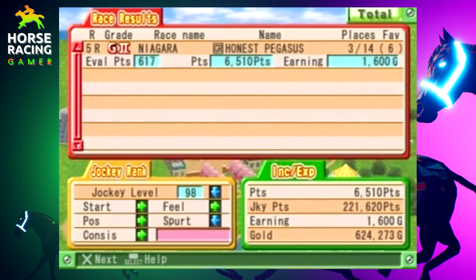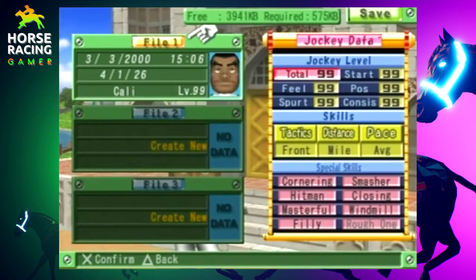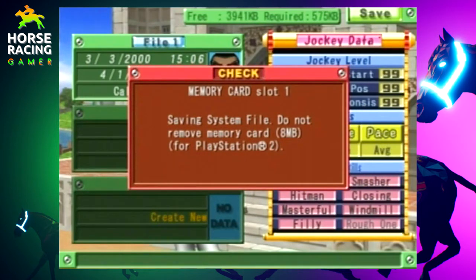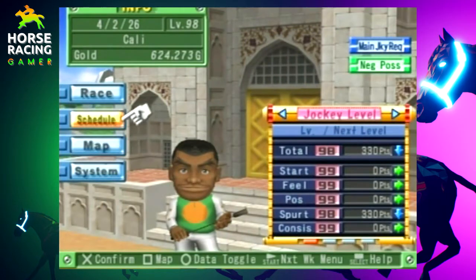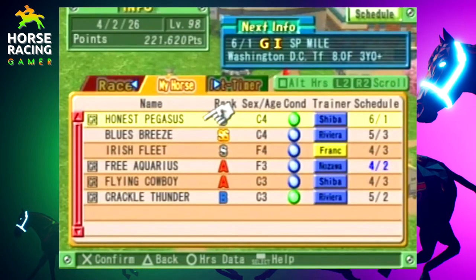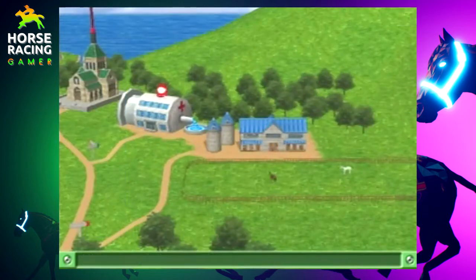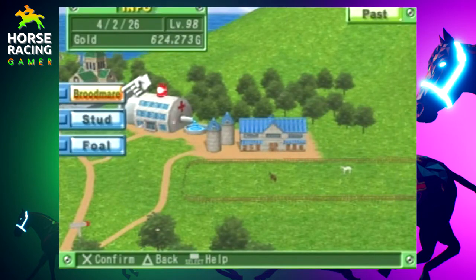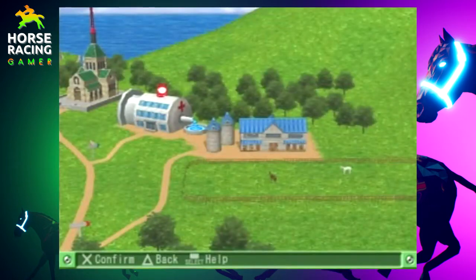Last race for Honest Pegasus — great note to send him off on. Let me save real quick. We're going to get to the dirt world cup now. We're going to be racing in Japan a lot for the dirt cup in this series. I need to make sure the breeding conceptions registered. Did they conceive? I hope they did. Oh — they all did! Fantastic. Yes — I can actually retire Honest Pegasus now. I just wanted to make sure they all conceived.